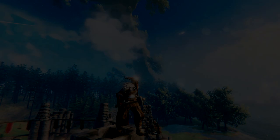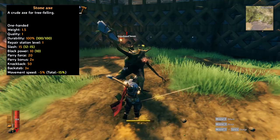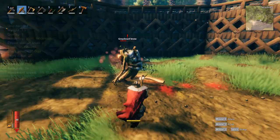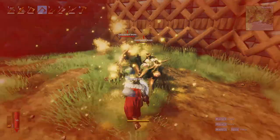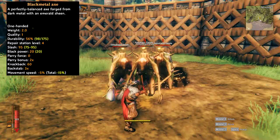Moving on to the axes — the weakest being the stone axe, which deals 15 slash damage. Second, we have the flint axe, only slightly better as a weapon with a slash damage of 20. The bronze axe is a worthy upgrade dealing a hefty 35 slash damage per hit. The iron axe has a slash damage of 55. Currently in the game there is a big gap where there would usually be a silver weapon, so the next obtainable axe upgrade is the black metal axe with 95 slash damage.